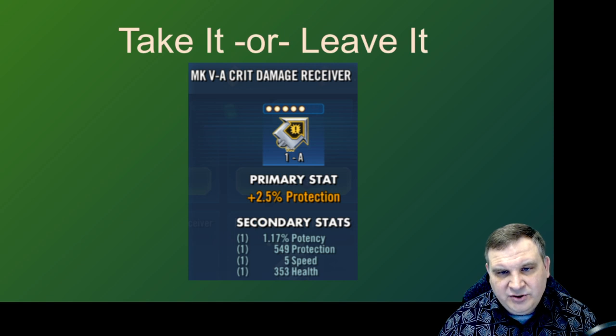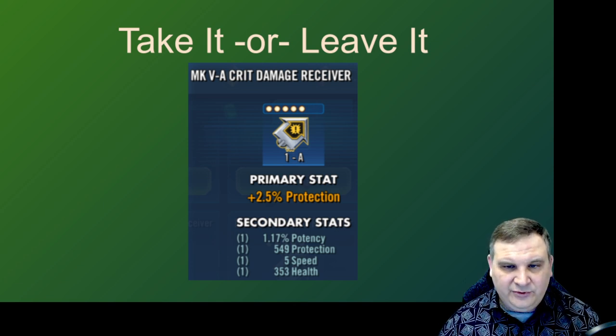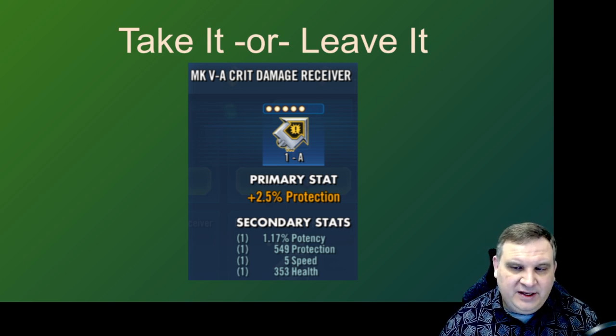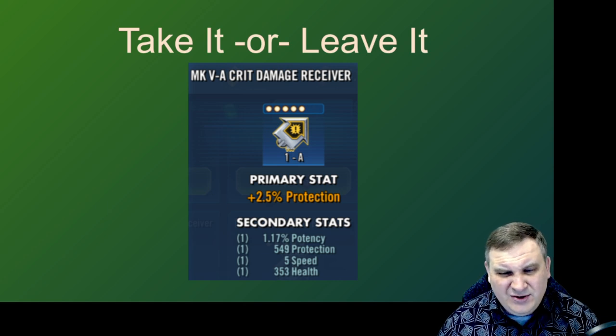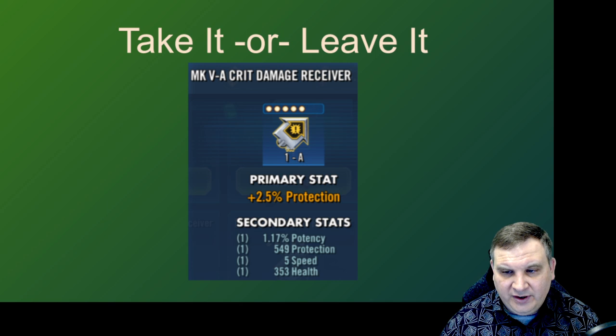Here's an arrow, crit damage receiver. This one's going to be a pass. Flat protection, flat health, and a protection percent main stat on a critical damage arrow. So even though it has five speed as a substat, I can't think of many characters where you would want a crit damage arrow trying to hit harder and then have a protection main stat. The stats are way too mismatched. I would never spend four million credits on this particular mod.